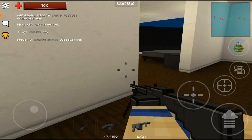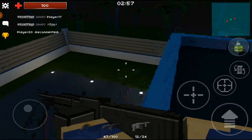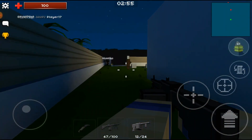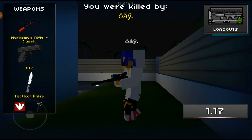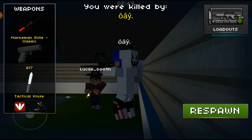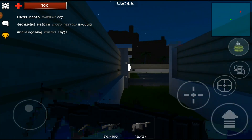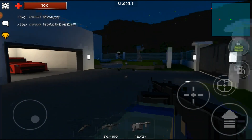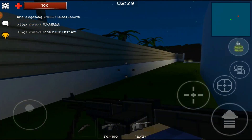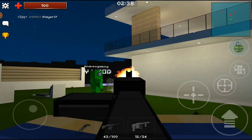I guess you can't shoot through that — I thought you could. We're coming over here trying to get a kill. Oh, I just got destroyed with a marksman rifle — I used to be so good with that. Andrew Gaming over there, let me just make sure I don't get destroyed, so we get out of their line of sight. Okay, we got Andrew Gaming.